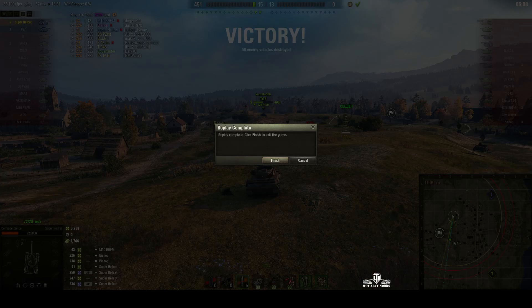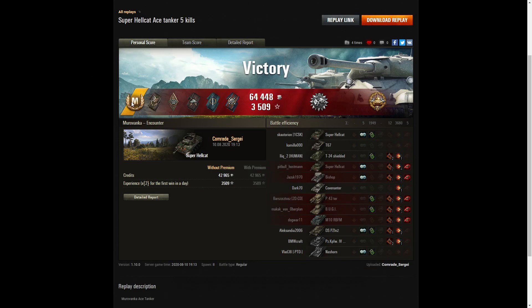Let's have a look at the end of battle stats. It's an Ace Tanker for Comrade Sergei in the Super Hellcat — boy did he do well in this one. He got a Spotter badge for spotting at least a thousand hit points of damage, a Bruiser medal for getting at least five critical hits — he got 12. A Duelist medal for taking down two tanks who damaged him during the game, and a Fighter badge for getting at least four kills.